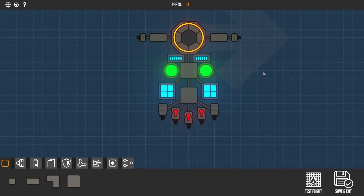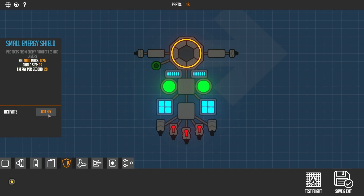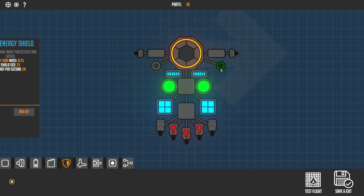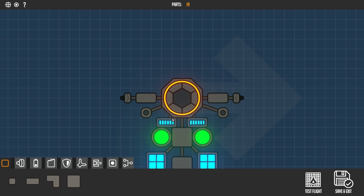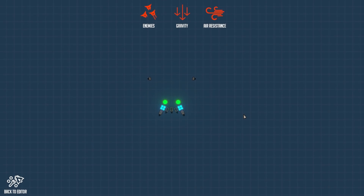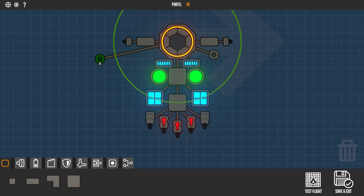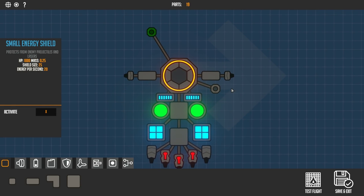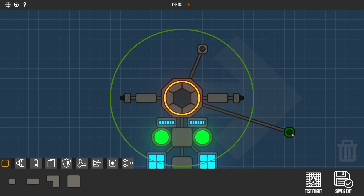Anyway, I'm going to put an energy shield here — let's activate this via X — and put that there activated by X as well. A lot of this is going to be building and testing. But whoa — it says it protects from projectiles and lasers but it actually blew me up! I don't think it's meant to do that. Whether we put it out front or elsewhere it seems like a bug.